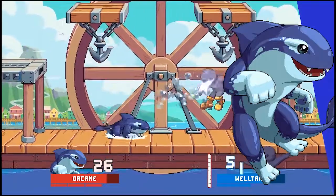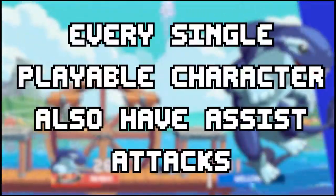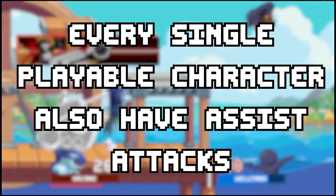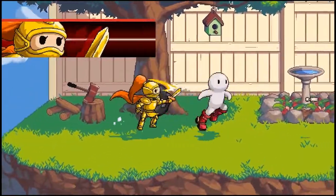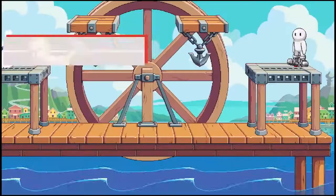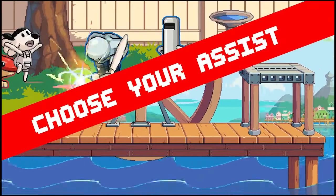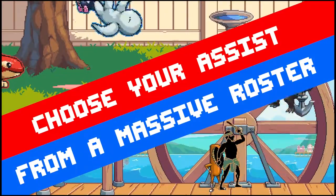The confirmed assists for Fraymakers so far are every single playable character — that is right. So Commander Video, Welltaro, Fishbungeon, The Watcher, Octodad, and Orkane all have assist moves that you can use and you can pick them as assists.